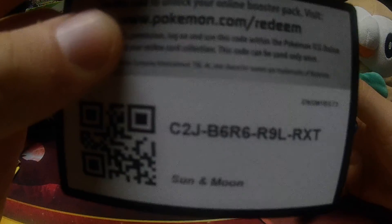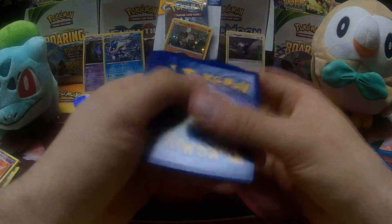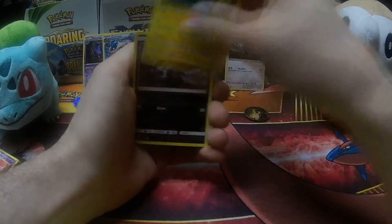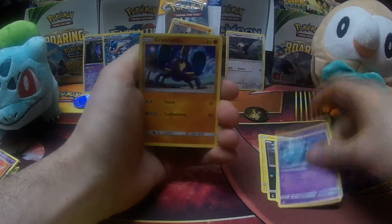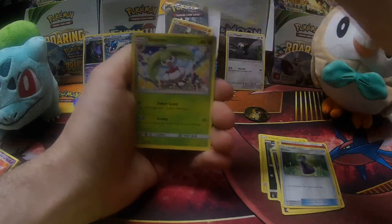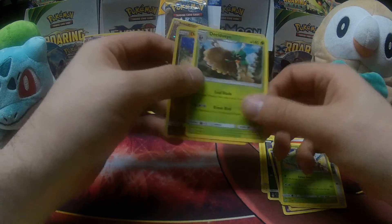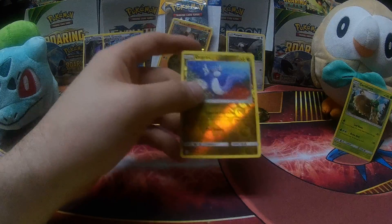Sun and Moon code for you guys — again, let me know in the comments what you pull. We've got: Jynx, Alolan Rattata, Roggenrola, Mareanie, Crabrawler, Fire-type Energy, Potion, Spinda, Steenee. Reverse Holo Dratini. And Decidueye. Set that Decidueye with Rowlet.